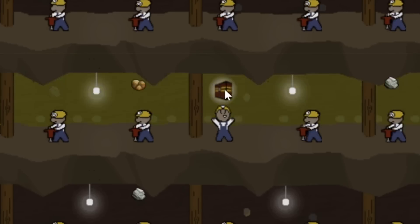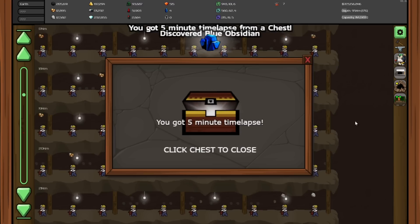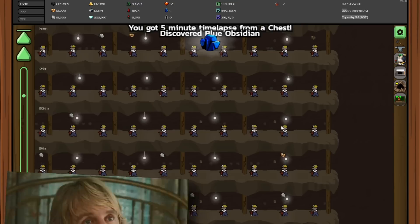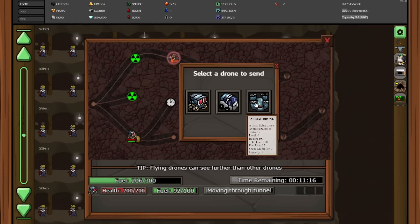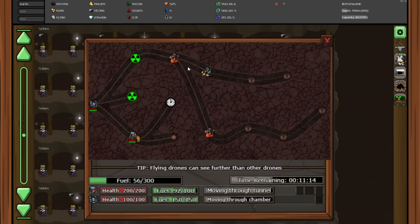Oh, and this little guy found a chest. Good for you. A time lapse! We discovered blue obsidian. Wow. And while we're here, we can send a drone down this way — just a quick little aerial drone so we can scout out these tunnels ahead.